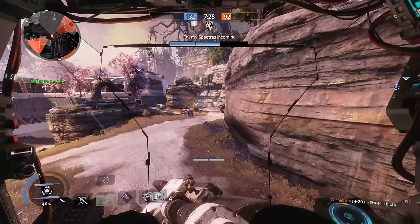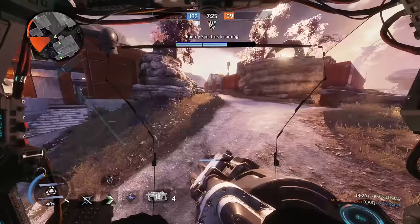First we're going to cover all of Ronin's relevant statistics on all of his weapons and his abilities. Then we're going to move into how to play him against a variety of different enemies. The Leadwall fires 8 pellets per shot,